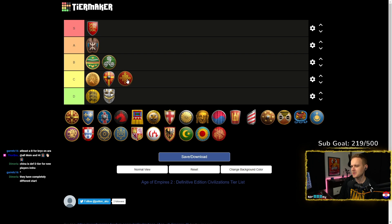I would put Chinese in C just because it's very unfriendly for new players. But then again, they have a great tech tree that does fit new players. We're looking for really good tech trees in this.